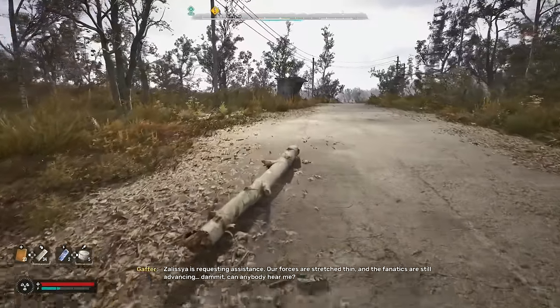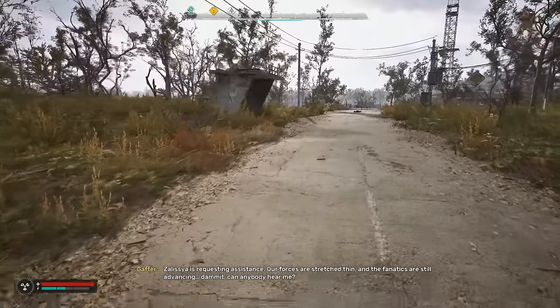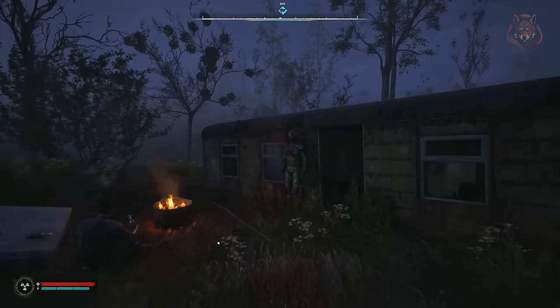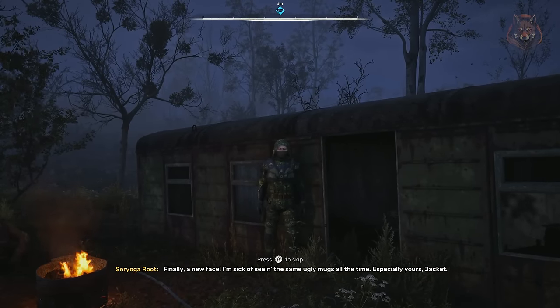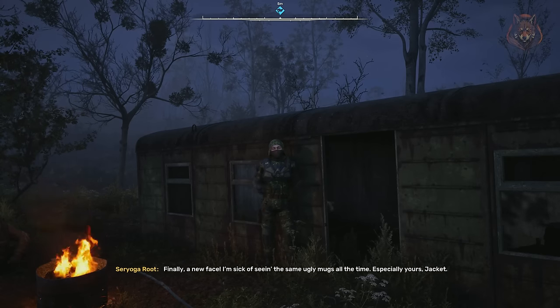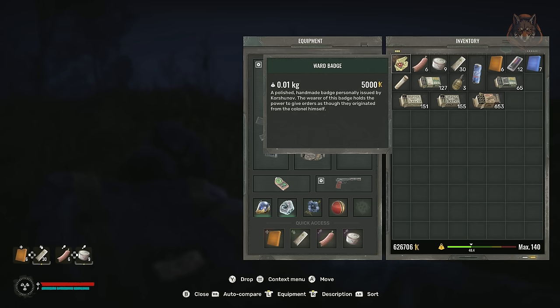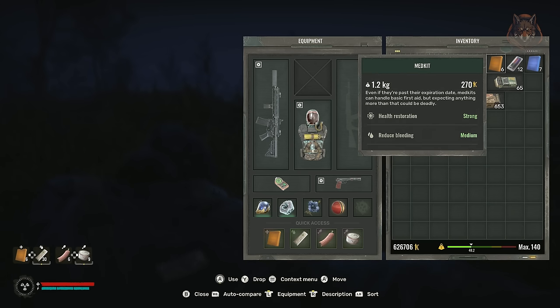Progress through the main story carefully, as advancing too quickly can lock you out of some side missions or make certain factions or settlements hostile towards you. Be on the lookout for random side quests from NPCs as they usually pay well and offer unique opportunities. Don't forget to manage your inventory and weight — it can be tempting to carry 60 health kits and 30 sausages, but you don't really need that; store at least half and keep them for later, allowing you to loot more when out in the wild.